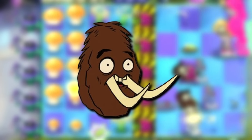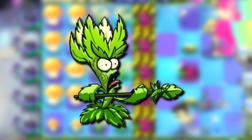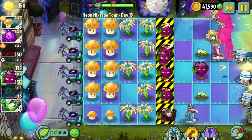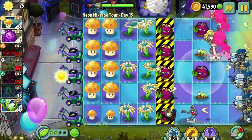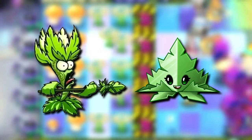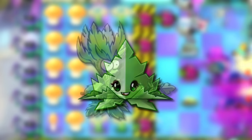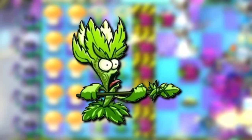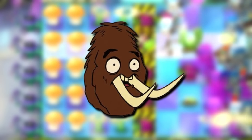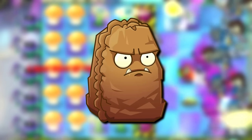For starters, we have a scrapped mammoth walnut as well as an unused spearmint plant that — well, it's a spearmint that has a mint spear. Although there is a spearmint plant in the game — a whole family of mint plants actually — it looks nothing like this and is much less menacing looking than this scrapped design with its crazed war face. The mammoth walnut could have been for the Frostbite Caves level or an early version of the primal walnut seen in Jurassic Marsh.